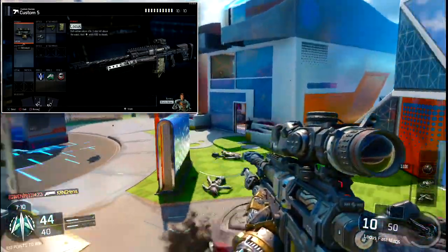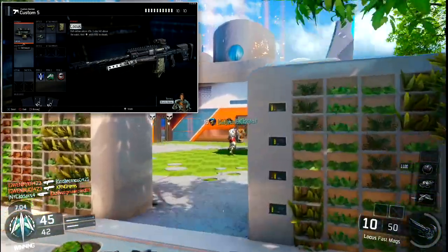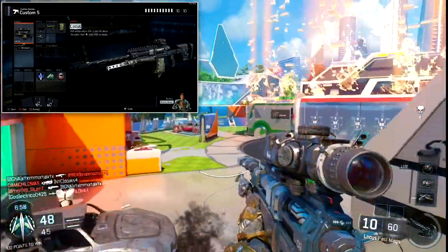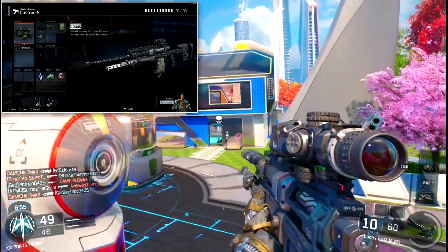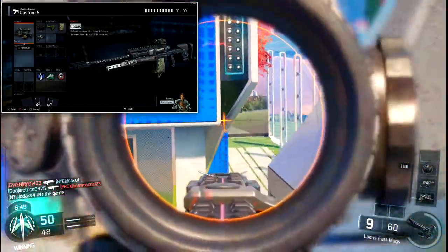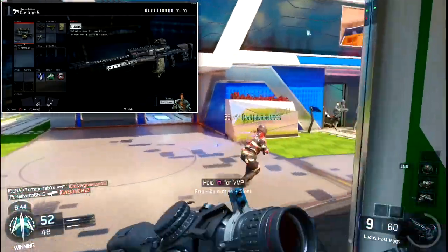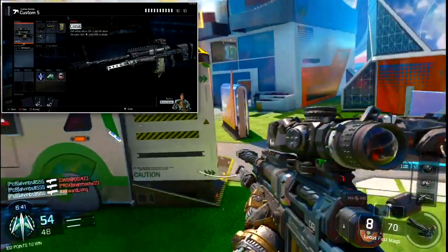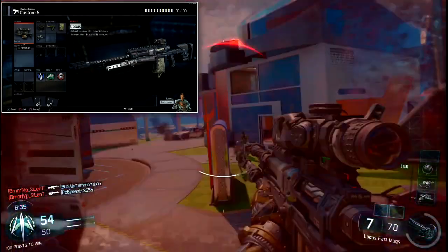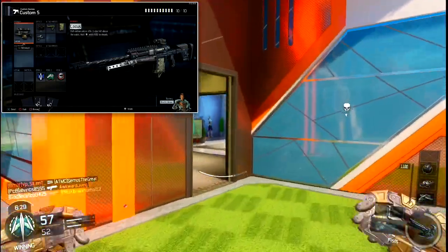For the scope, it's personal preference — I love the Thermal Sight. I don't have it unlocked for the Locus in this gameplay, but if I did I'd run it because having players highlighted in a different color helps me snap onto targets faster and improves my accuracy. Customizing the reticle within the thermal sight is also important — the default one is too broad, so use a custom one from the Black Market if you have it.